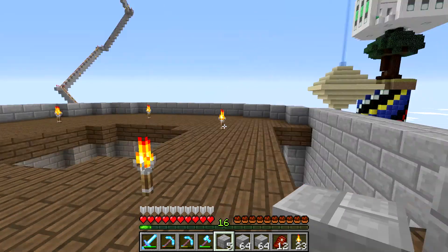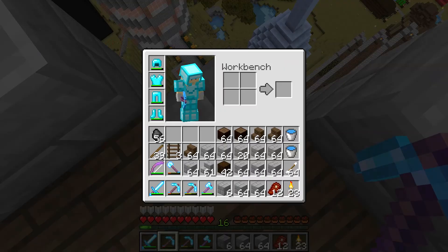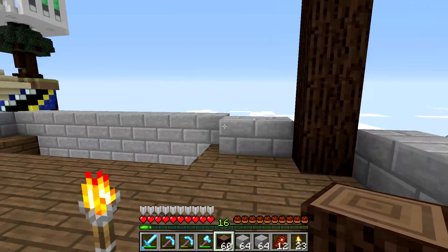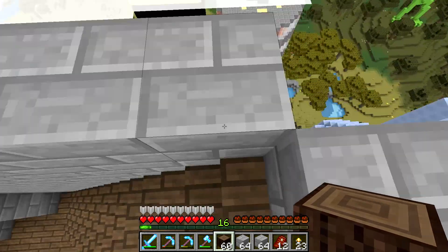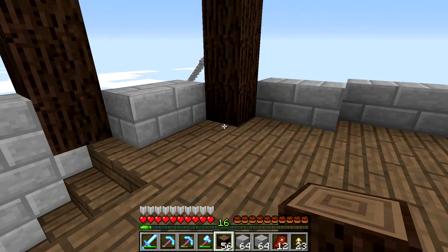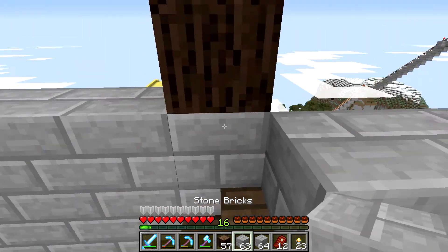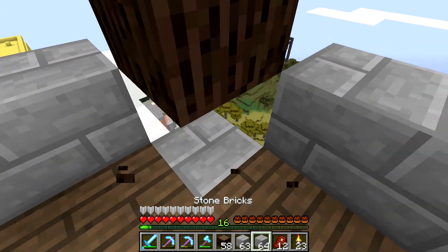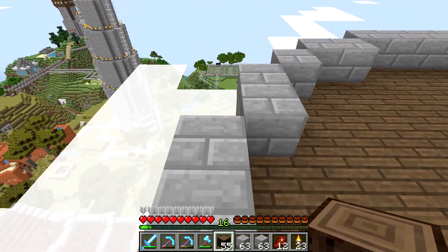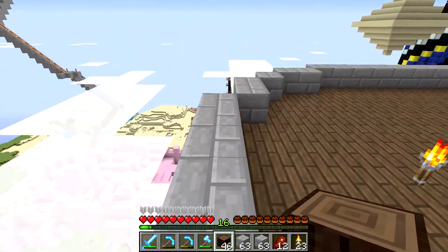We're going to bring this up one level and then figure out where our pillars are going to be. I think right here — we'll take that out, take some of these spruce wood logs, and go up maybe four. Yeah, I think that works. And then the next one would go here — one, two, three, four. So it would be something like that. I'm not liking that very much, so let's revise this a little bit. Yeah, I like that better — we'll go one, two, three on each side.